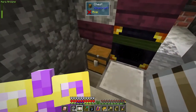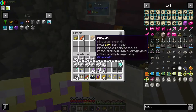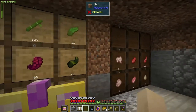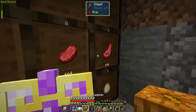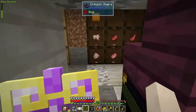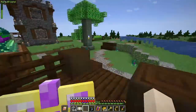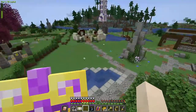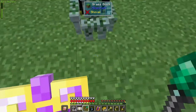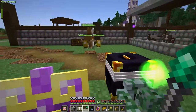Everything else looks like it has a little bit, except for the cassava root. That looks good. I need to add melons but it doesn't look like I've been getting any in there. I need to visibly check that each one is emitting particles. Oh, this one's got source - it's completely full.